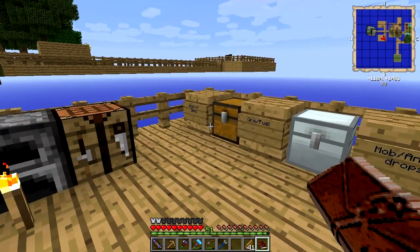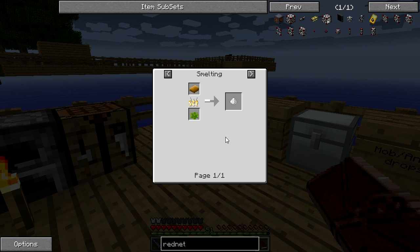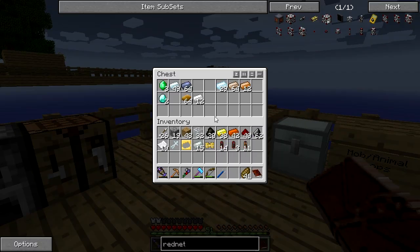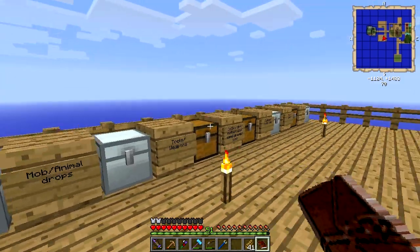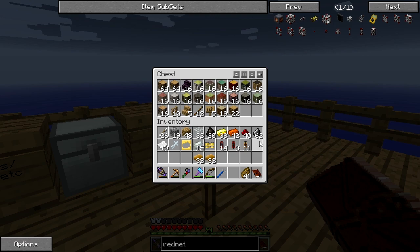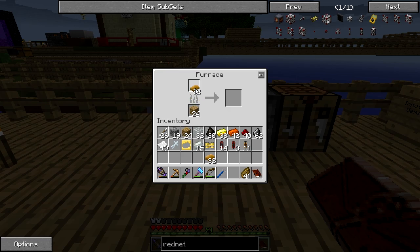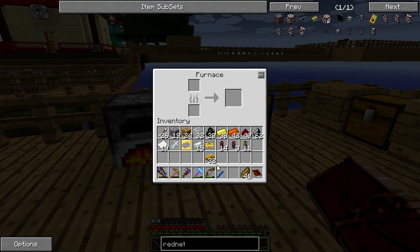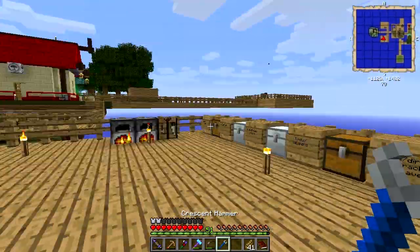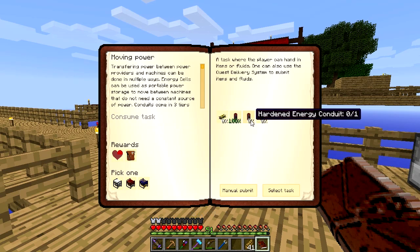To make plastic sheets we need raw plastic, which is rubber bars in a furnace. So I'm going to take all these rubber bars and get some wood out — just use our planks. Hopefully this will be enough to do the whole lot, and we'll get a bunch of plastic. Then we can make it into plastic sheets, then into rednet energy cables.